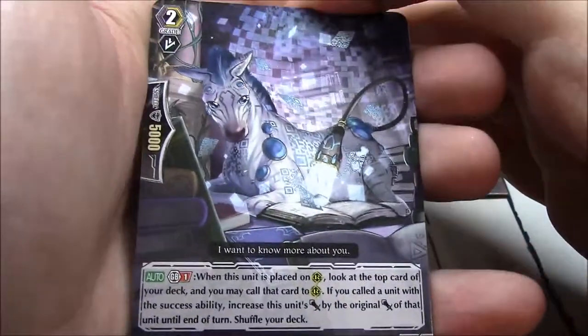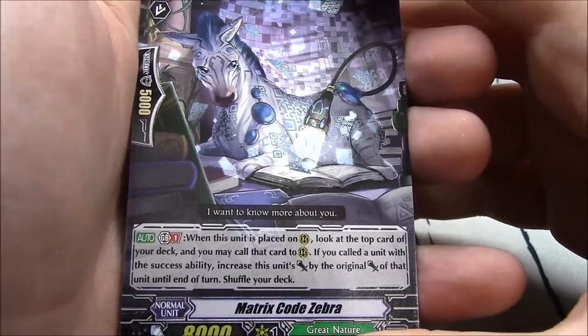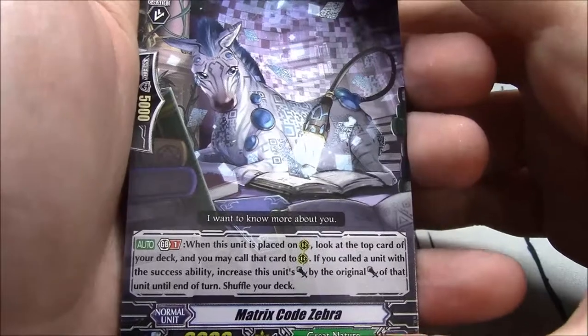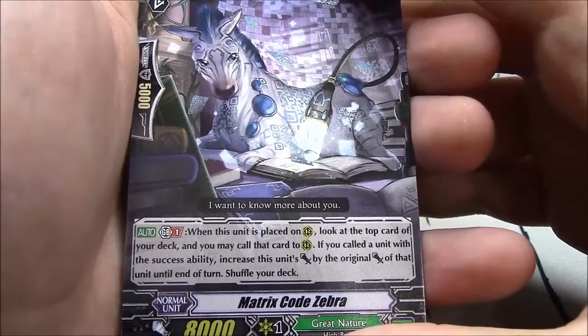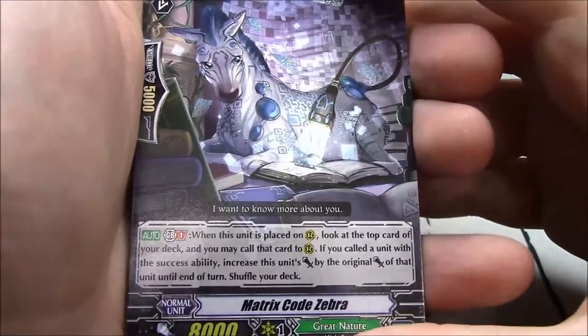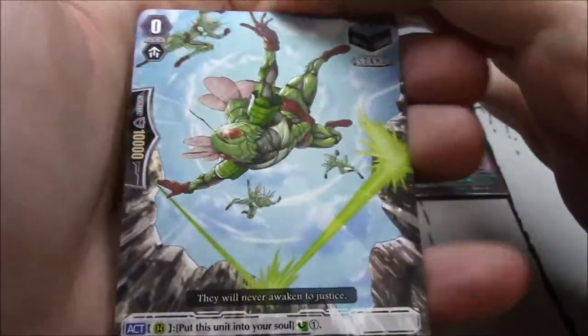Matrix Code Zebra — grade 2, 8k, GB1. When this unit is placed on rearguard, look at the top card of your deck. You may call that card to rearguard. If you call a unit with a success ability, increase this unit's power by the original power of that card until end of turn. Shuffle your deck. Not bad — not incredible but could definitely be useful.